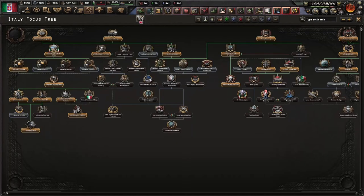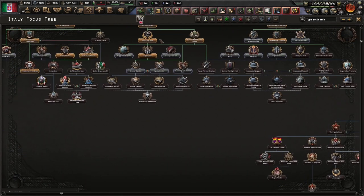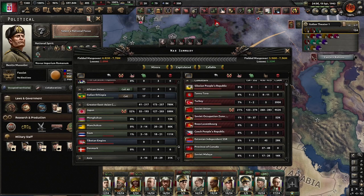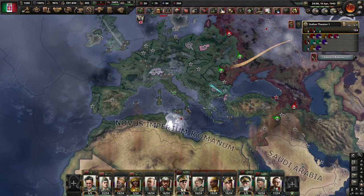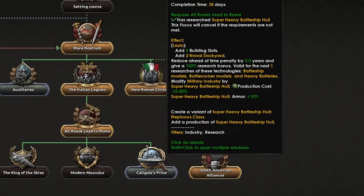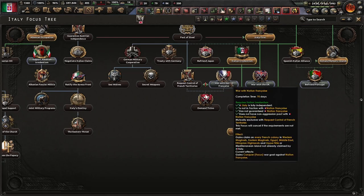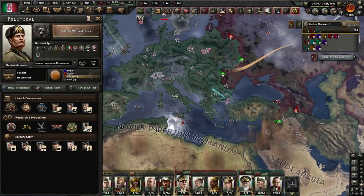Honestly, the Italy focus tree was a heck of a lot of fun — would highly recommend it. If you liked what you saw in this video and you want to get the DLC for yourself, please click on that link in the description. I'm at the point where it's just going to be a case of mopping up, even with the Soviets. So I think in this massive world war that won't probably end for decades, we would come out as the Novus Imperium Romanum — the victor! There's certainly a lot to get your hands on in this DLC, so expect more coming from me soon with other focus trees.